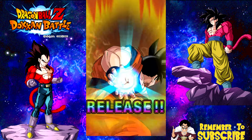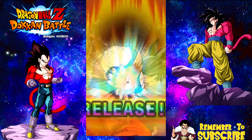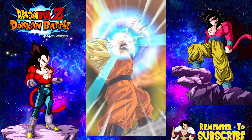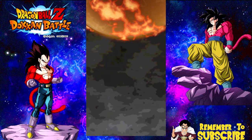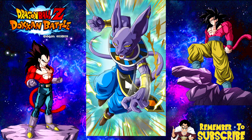Alright, so we got base form Rainbow. We'll do the group summon together on the Super Saiyan 4 Goku banner. We got Rainbow, Super Saiyan, Super Saiyan 1, Super Saiyan 2 — no Super Saiyan 3 though.